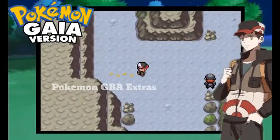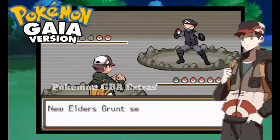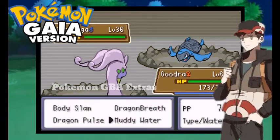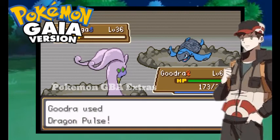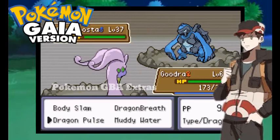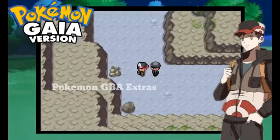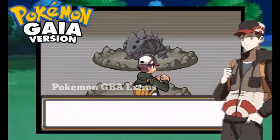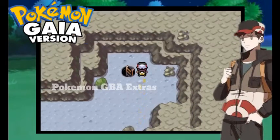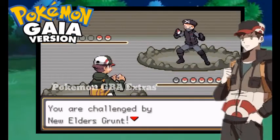Let's keep moving. Oh, here comes another one. Dragon Pulse — one hit faint! Dragon Pulse once again — faint! My Goudra is superb. I showed you how to evolve a Sleek Go into Goudra in the previous video, please watch that video.